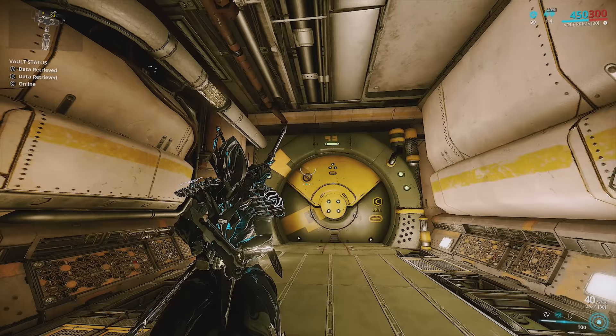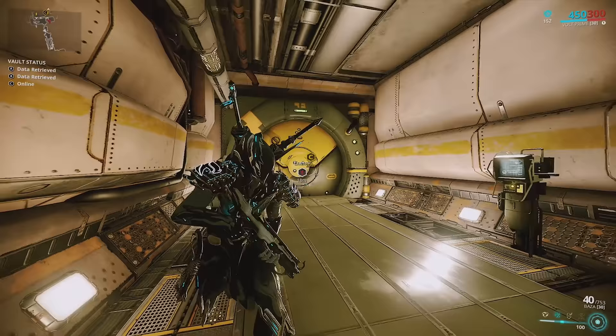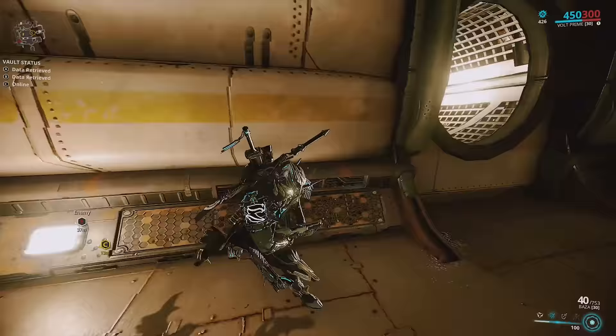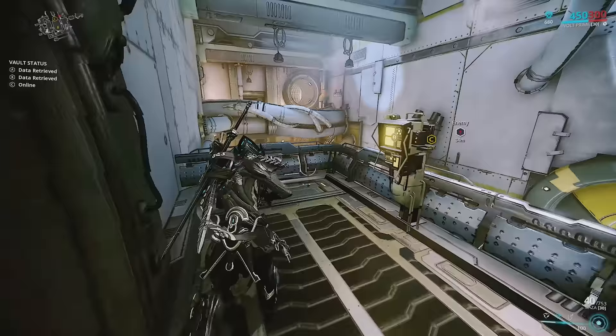This third spy vault is very annoying because the drone can detect you as soon as you walk in. Be very careful before entering. Make sure to have that drone marked, then pass him when he moves past the door. Take a direct right to the console and hack it. Continue following the path and you'll find another console, but there's a spy drone directly below, so wait until he's facing the wall before hacking.